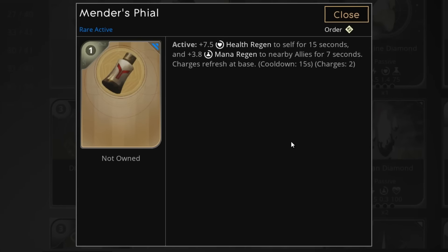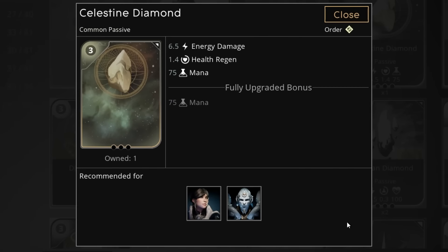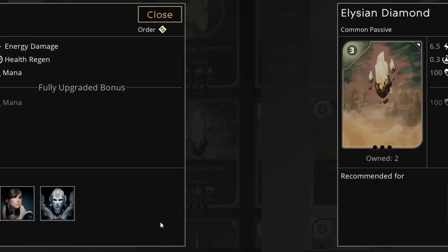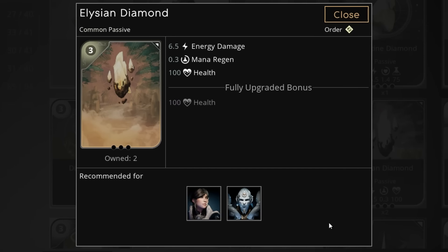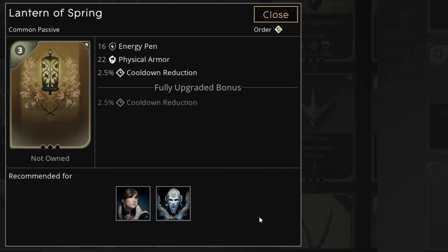Menders and Shepard's Vial are both interesting cards that could be very powerful early game if you're supporting. Celestine Diamond is very interesting — you can pick it up and choose to boost mana or energy damage or even health regen while enjoying free mana when you upgrade it. Elysium Diamond gives you mana regen and the all-important HP with your energy damage. Lantern of Spring gives you energy pen with great cooldown reduction or even physical armor. There's a lot of choice and they're all good.